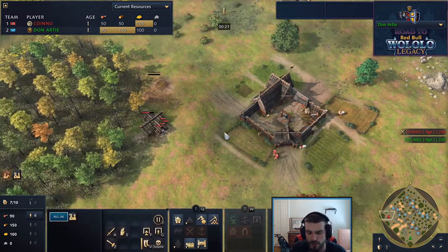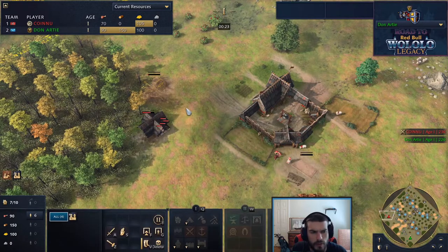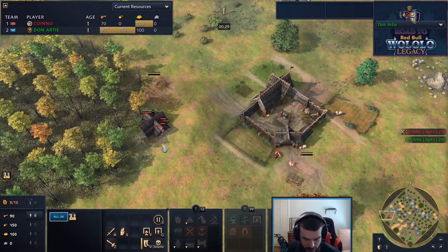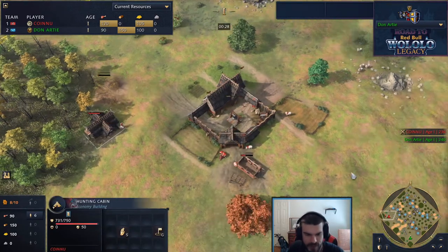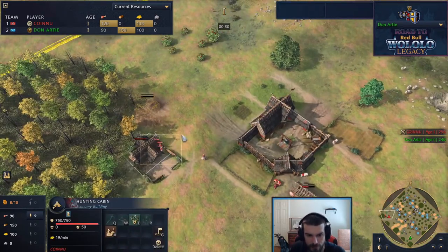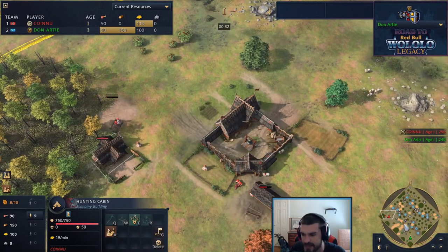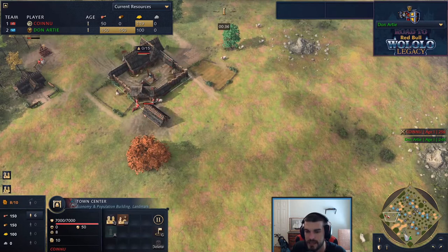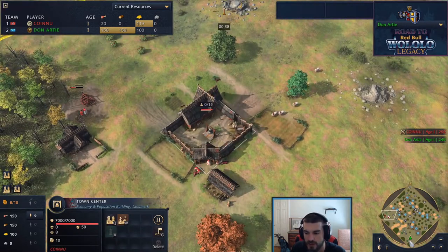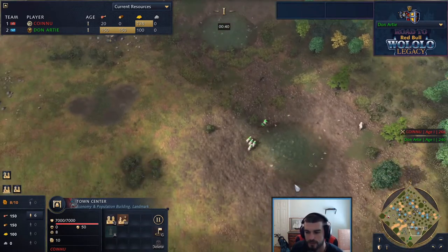Sy Arc is going with a different build order than we'd typically see. Usually it's four on the food and two on the hunting cabin, but Sy Arc wants to get this down very fast. He doesn't get the scout out of his initial town center, saving himself an extra villager.